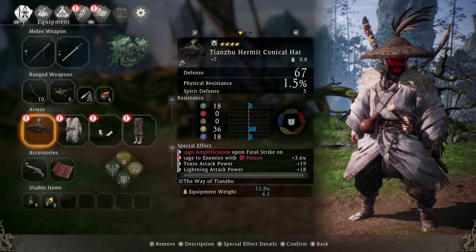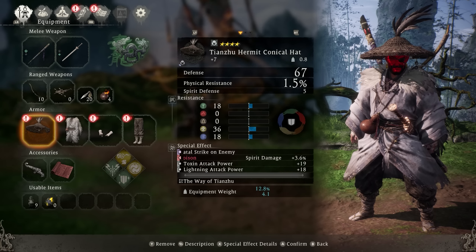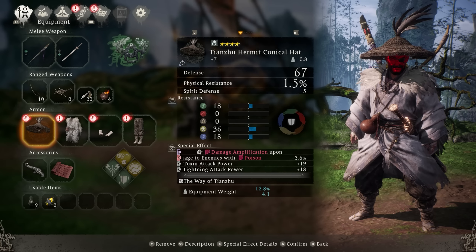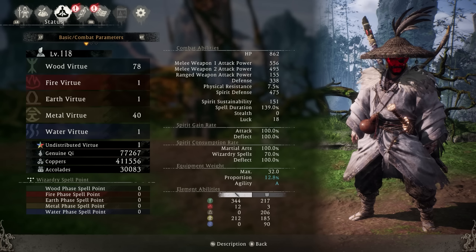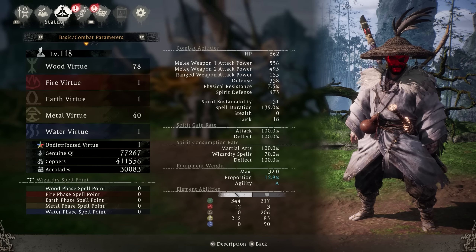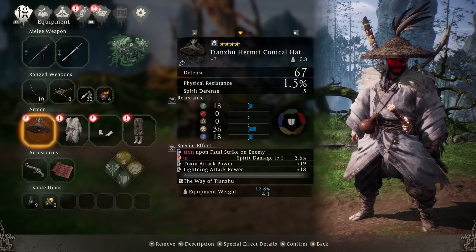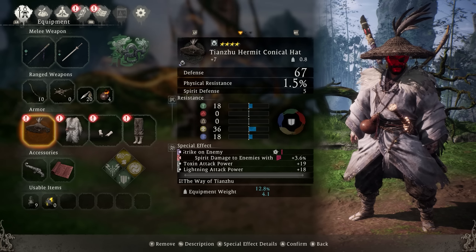This set is a light armor set, which was concerning for people, especially in new game plus. Once you get to new game plus this is a bit harder to use, but it's not impossible, because in new game plus all your characters take heavy damage from everything. But with the unlimited dodge ability and the health on this build — 862 is what I have — it's able to tank a decent amount of damage, meaning you don't always just get one shot. If you want, you can still go for a medium armor set and still meet the equipment weight limit to be A-plus agility while giving you a little more protection. It may just require a few points in earth that you can take out of your wood category.